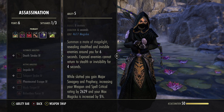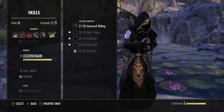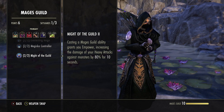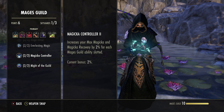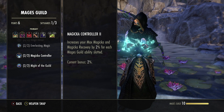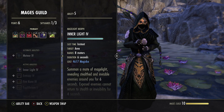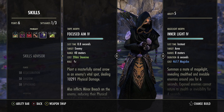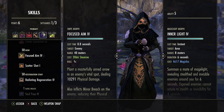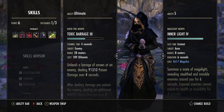Next we run Inner Light. While slotted your max magicka is increased by 5%, and we benefit from the Mages Guild passive Magicka Controller, which increases max mag and magicka by 2% for each Mages Guild ability slotted — so that one slot gives us an extra 7% max mag total. The only downside of this setup is we do no damage outside of our ultimate. If you didn't want to fully rely on the ultimate you could swap Inner Light for Lethal Arrow.